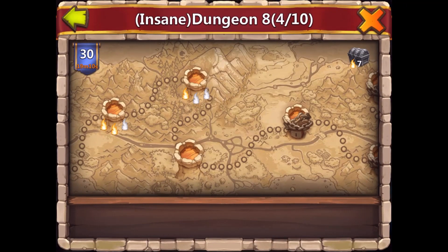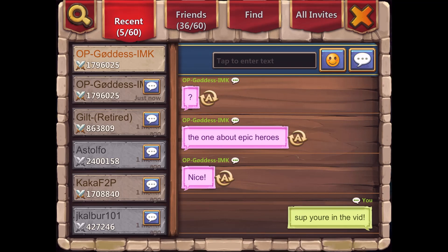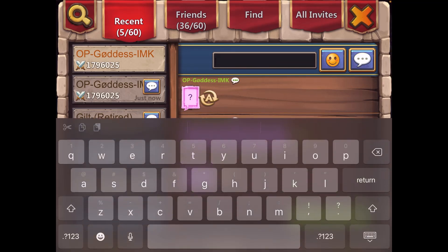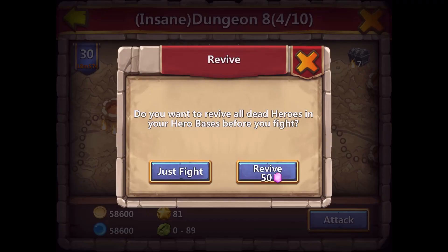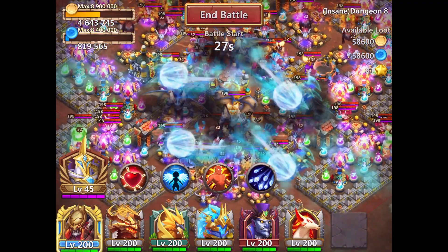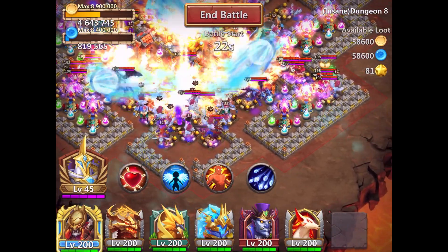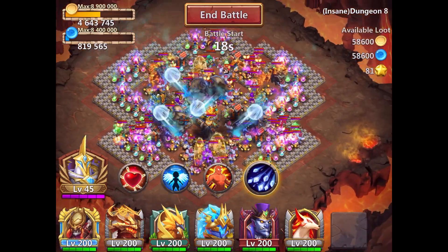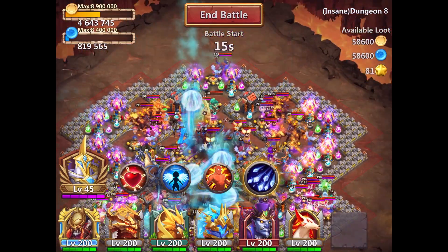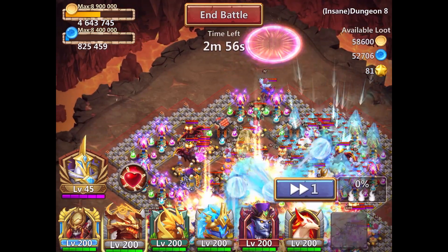All right, this is the strat guys. I'm trying to clear insane dungeon five. Maybe we'll drop them somewhere else — let's drop them away from the heroes, but we still want to freeze them. We'll freeze here and then do it up here.